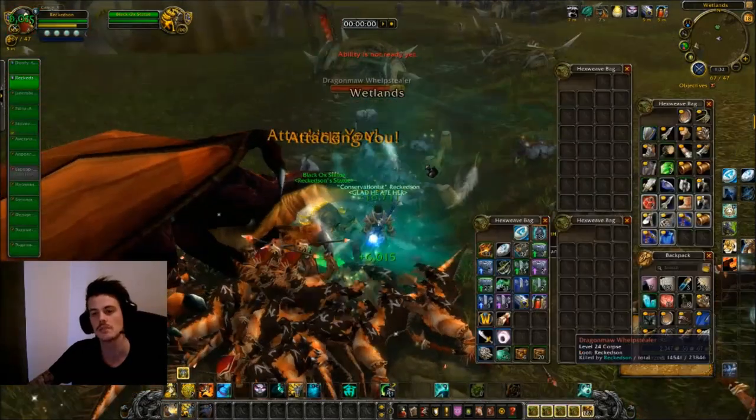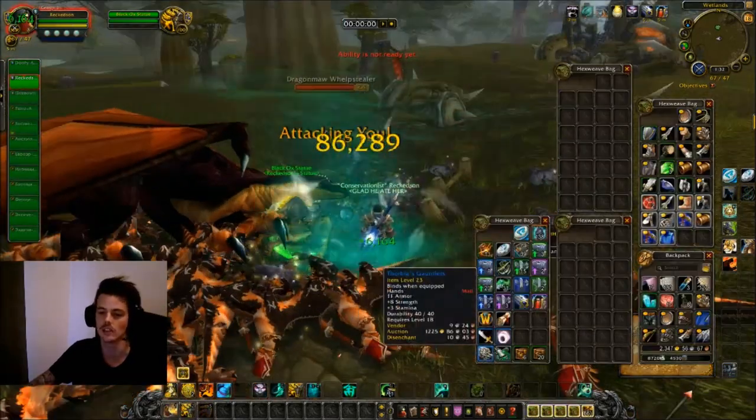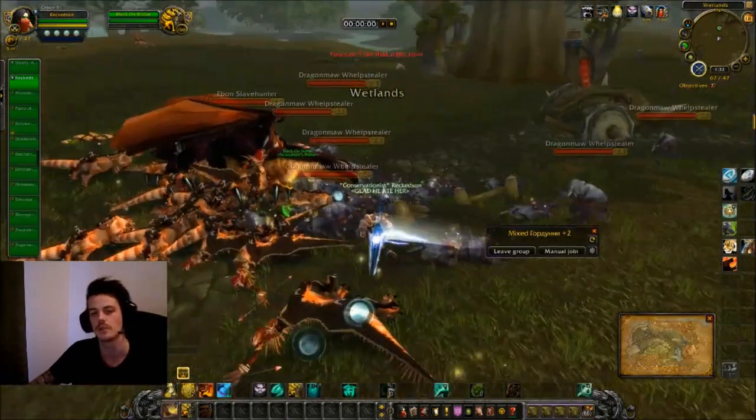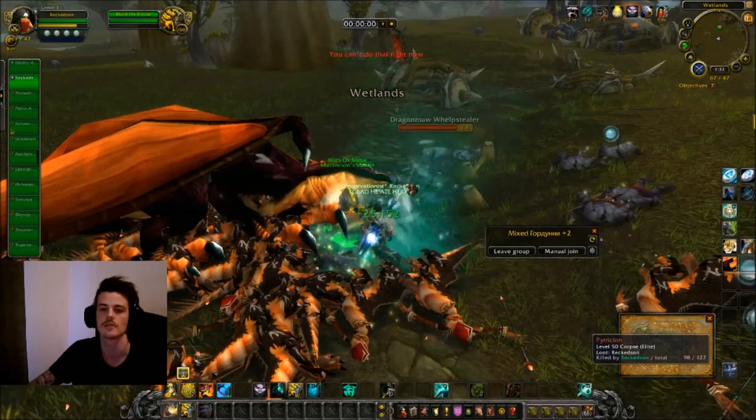There are also a bunch of other items — you can get twink items, you can get these gloves, this ring, and there's a bunch of blue BoE items that sell for anywhere between 500 to like 3000 gold.